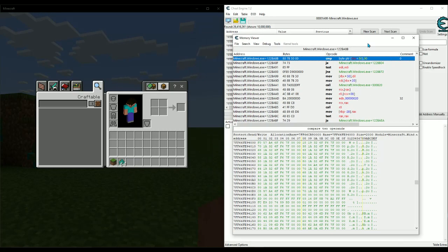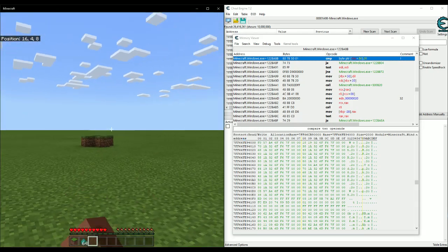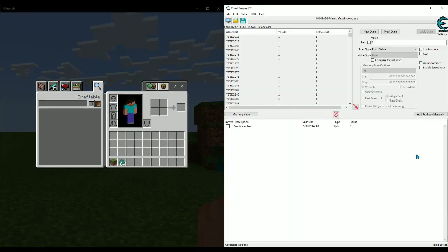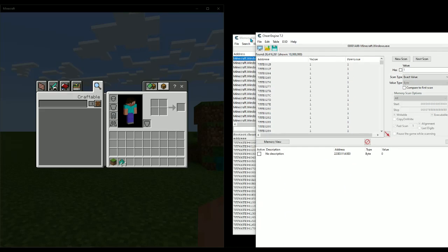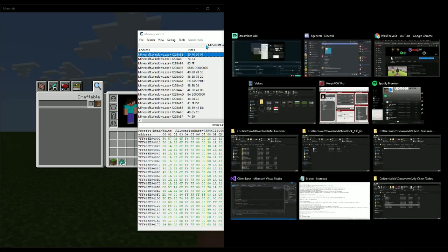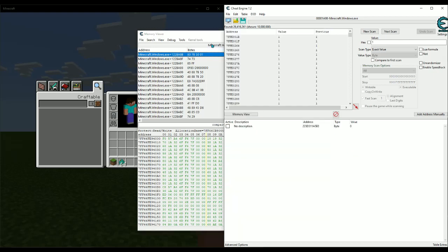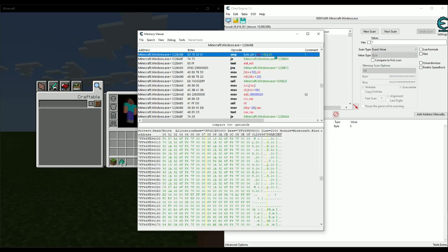Let's try changing that one from 0x00 to 0x01. Now when we check it, we've got mad rapid hit — and it's even faster this way. Since we're no longer comparing and then calling the code that writes it back to zero, it's now just writing 1 for as long as the button is held down, because it's checking for the held-down button and calling the hit code while it's held down.